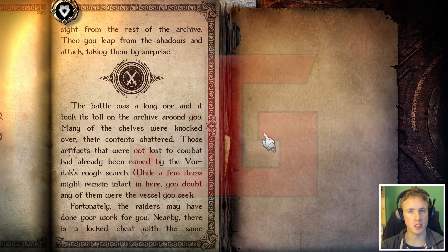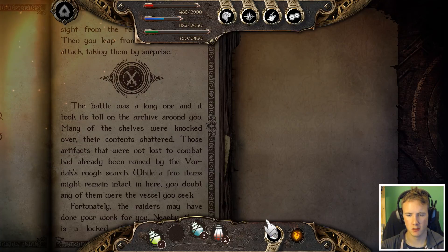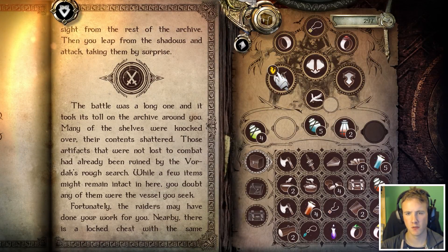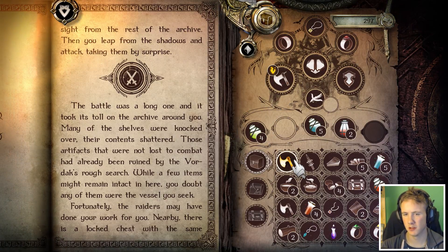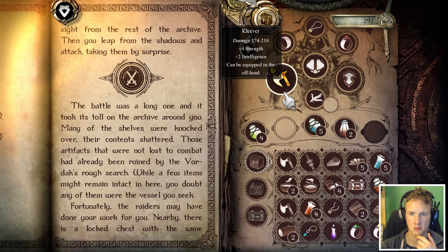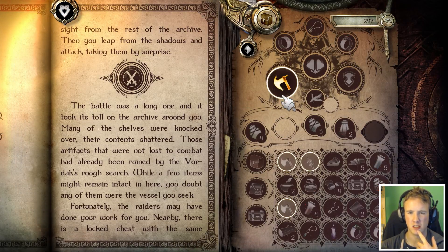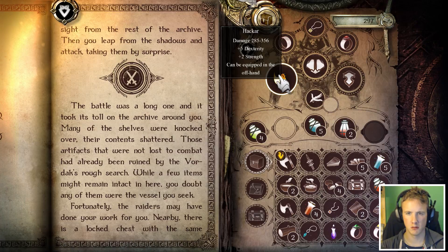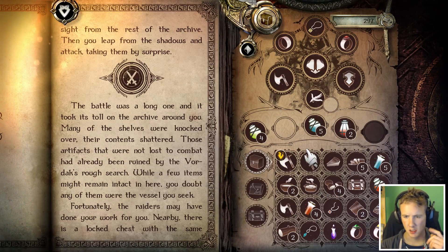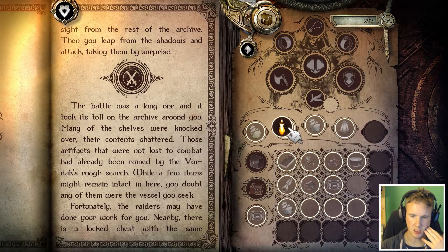G'day and welcome back to Joe Devers Lone Wolf HD Remastered. We barely survived the previous fight, but we did. It's my weapon that is broken, not my shield — so it shouldn't be a shield icon. Why am I using a much worse weapon? Dexterity. Anyways, we got a better weapon now — 270, so that is the choice weapon. I also want to equip the Elixir of Adgana; that can be useful in a boss fight.